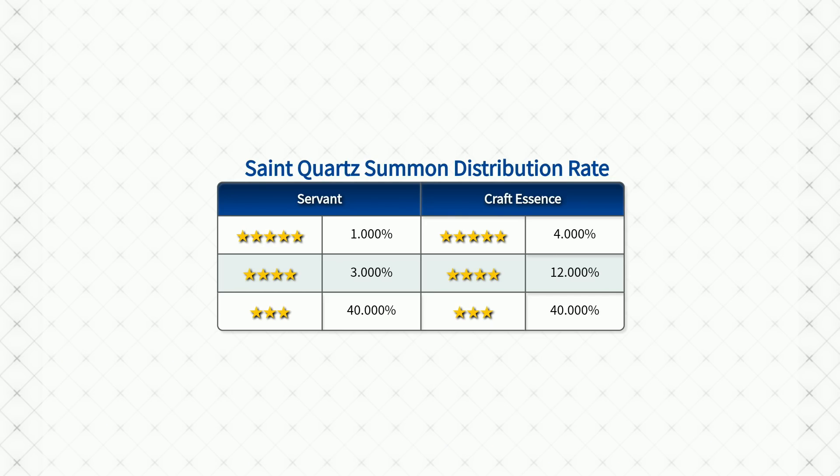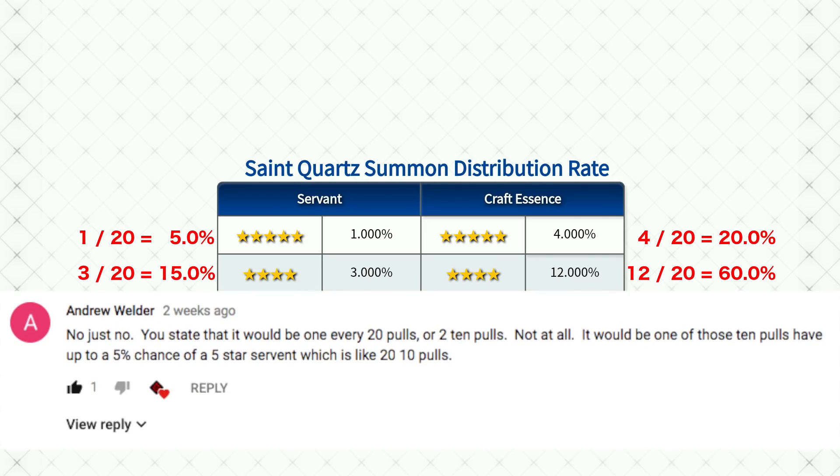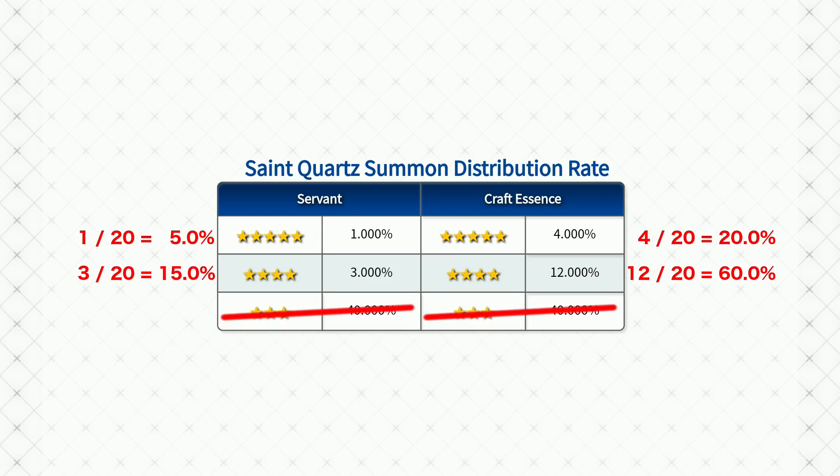I suggested that the notion of selecting 4-star cards a certain way was unrealistic, because a 5% chance of getting an SSR servant would mean it would show up every 20 cards. However, I made a critical mistake there, because this 5% was for only 1 out of the 10 cards. That means 1 in 20 multi-rolls, not 1 in 20 cards. This means I ruled out one of the possible theories without properly exploring it, and I need to do a little more math.